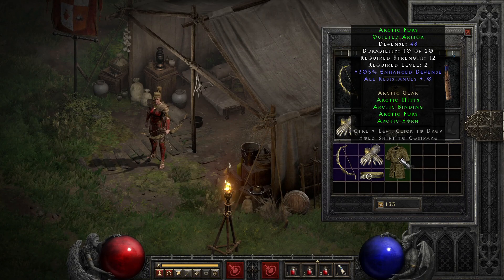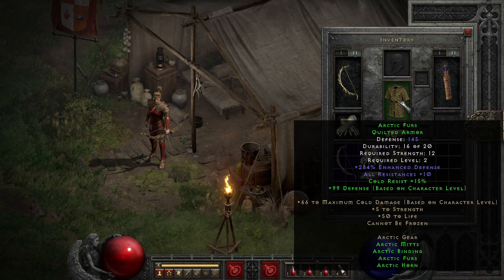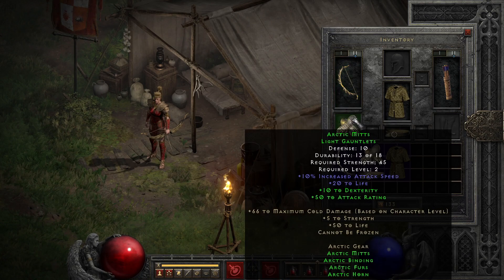As of 2.4, as a full set, it packs actually decent and scaling cold damage, a handy amount of resists — especially for cold — as well as attack rating, defense, and cannot be frozen, not to mention a bump to life, stats, and magic find. Even individually, the four parts are pretty good for their level 2 requirement, though you likely won't have the stats for the gloves or the bow until several levels later, but you will get access to them well before you'd start upgrading from random found gear.